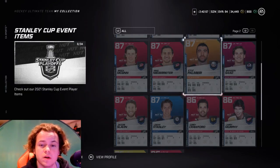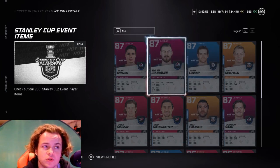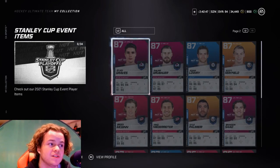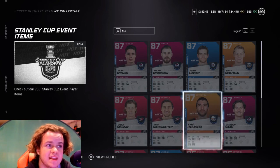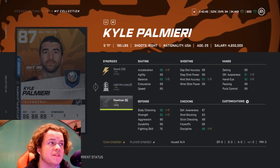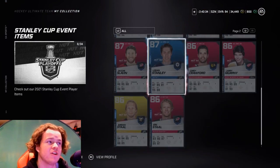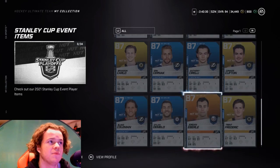Checking out the new round 2 cards. For every win that the team gets, the card will be going up 2 overalls. We got a bunch — they're all the 87s, looking like pretty solid cards with pretty good synergies. It just depends what synergies you need. They all have 2 on Spark, 2 on Light the Lamp, and 1 on Howitzer. Very good synergies.